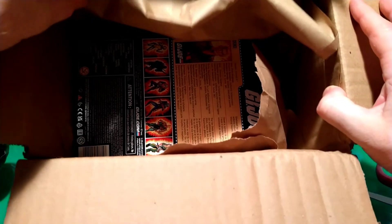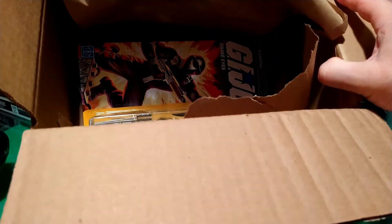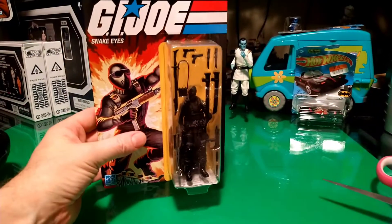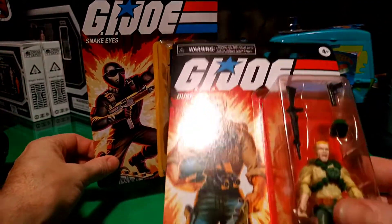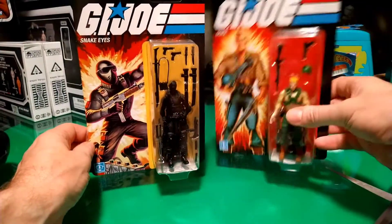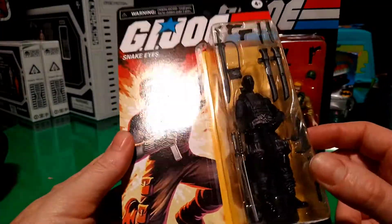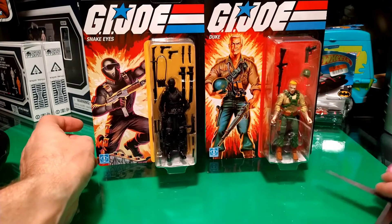Okay, that's our Cain — Duke and Snake Eyes. I dropped Duke. Well, this one's in a little better shape than the last one that I got. And I have two Snake Eyes — oh, this is a good card. So I have two Snake Eyes and three Dukes.